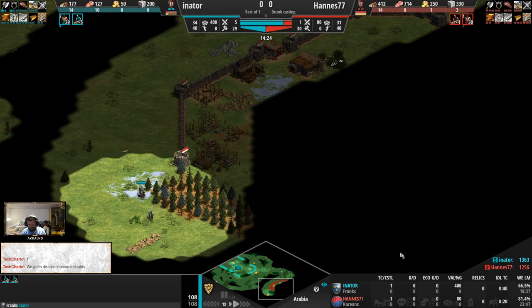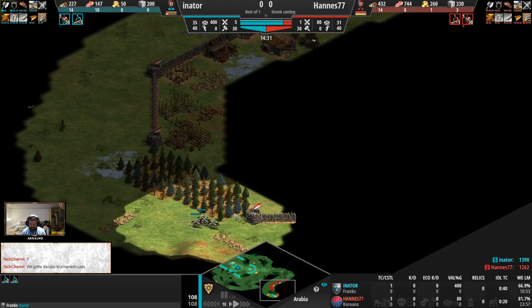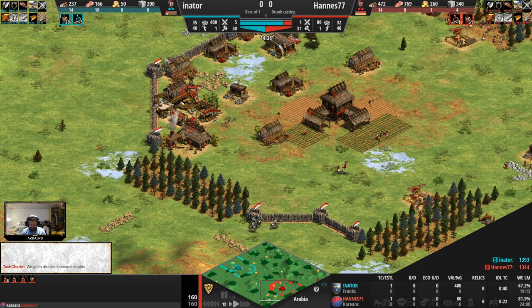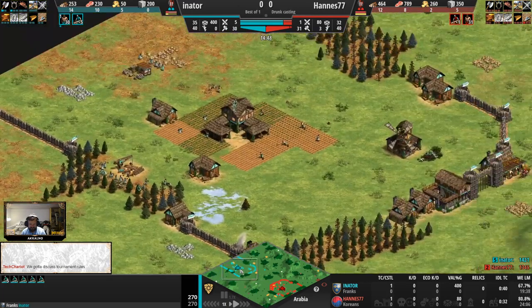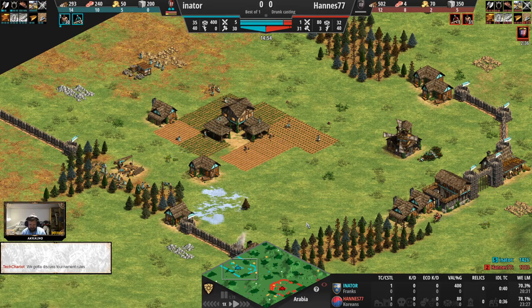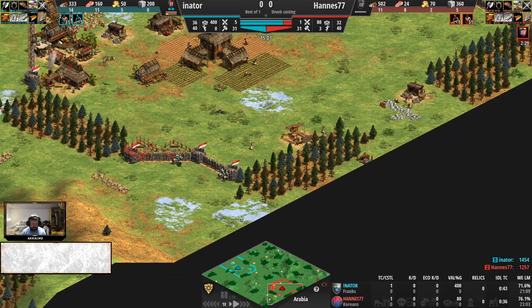One good thing for Thor here with the Franks is the scouts investment allows him to see the blacksmith and tower going up here, sees the walls, should immediately cancel scouts production now and place farms ASAP — he's doing that — and aim for the castle age next. We should discuss tournament rules. Tech Charot, 100%.